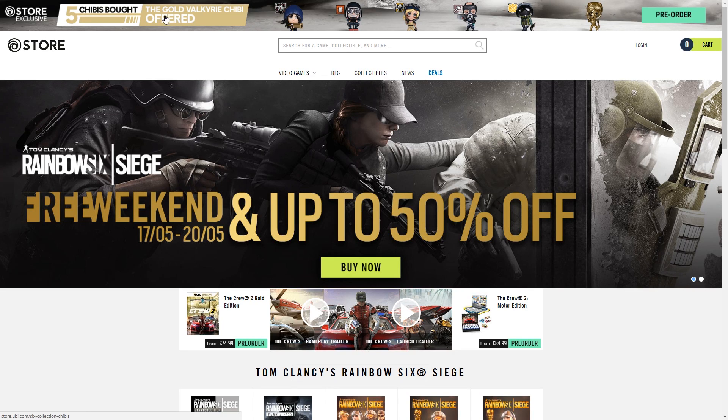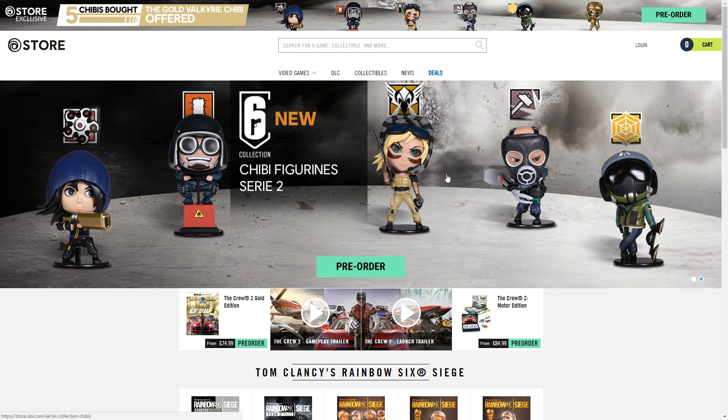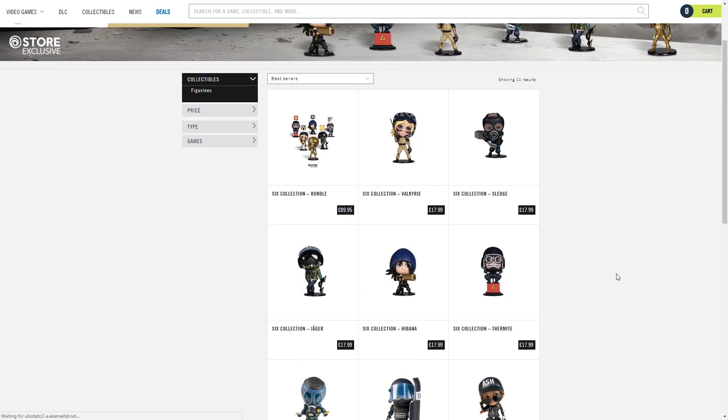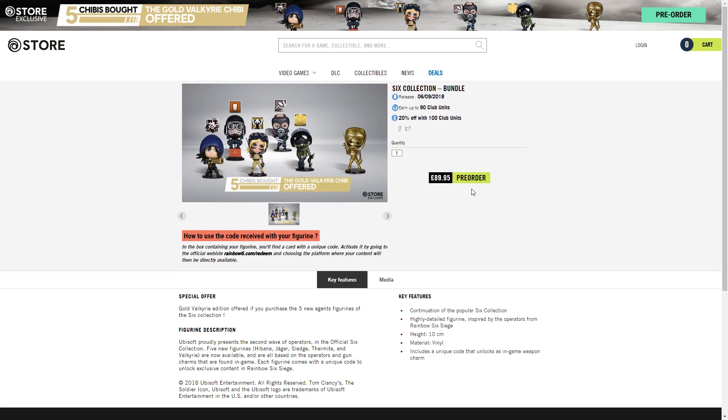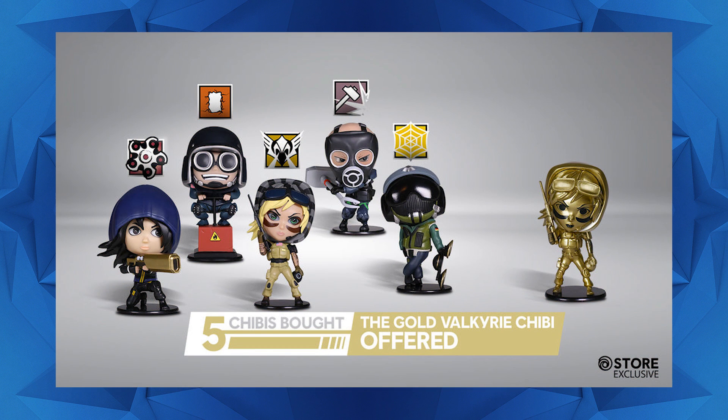You can either click through on this banner to get to them, or this big banner here, and of course it leads to our brand new chibis. You can either buy them separately, which is pretty cool, or you can get them in a single package. And interestingly, you get a gold Valkyrie along with that bundle, which is sweet.